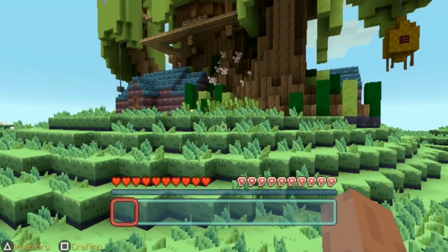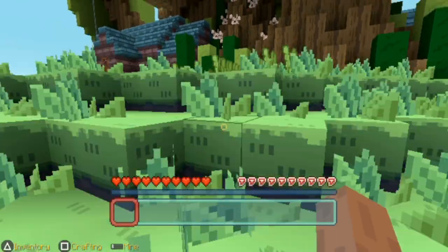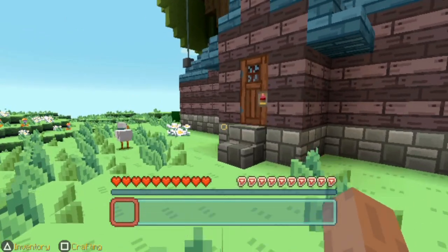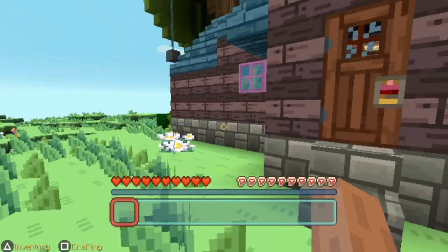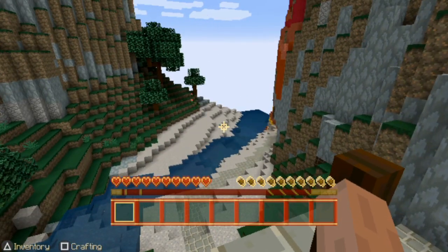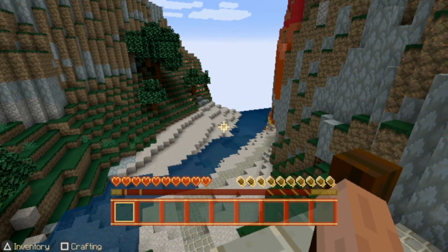But even so, if you have a Vita and like Minecraft, this one is a must-have. It's Minecraft on the go, and it feels and runs well, it has a lot to offer. The draw distance is a little bit short, but otherwise I can't complain about anything — okay, maybe about the lack of updates, but that's complicated.